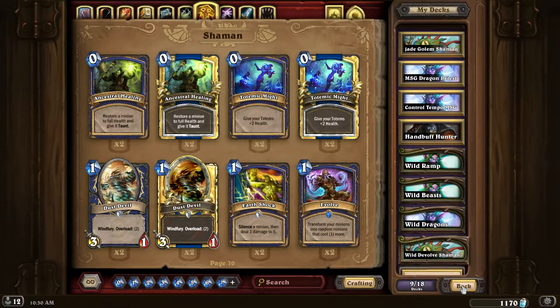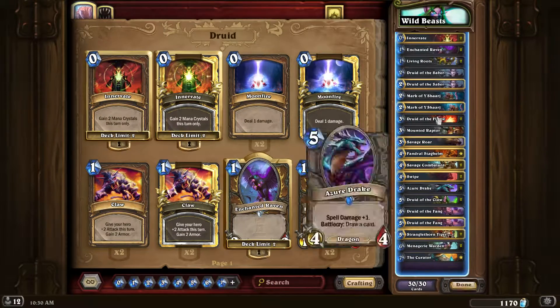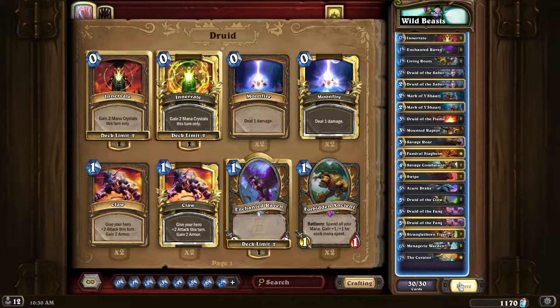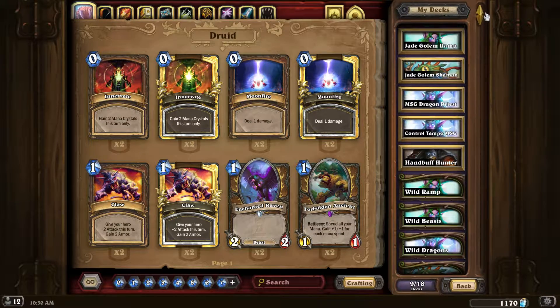Neptulon is just my favorite Hearthstone card — he's really good against control, helps refill your hand, and since there's no more Big Game Hunter he's even better. I like him better than Dr. Boom. That's the list! I will be previewing all these decks in videos. I hope you guys enjoy this little preview and I'll start making new videos featuring all these decks in the near future.